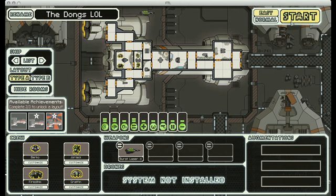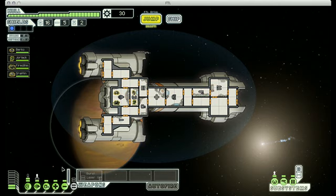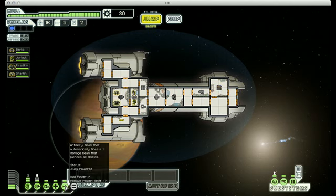We are all set, so let's get started. If you look down here on the lower menu bar, you can see that there is a new device down there that is slowly powering up. This is the artillery beam - the main special feature that the Osprey has.